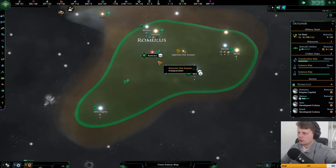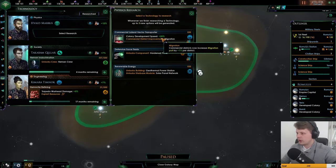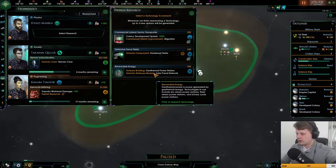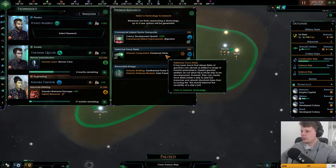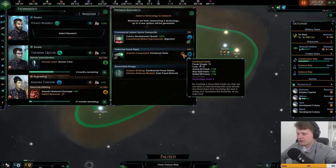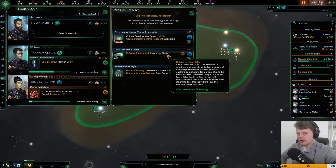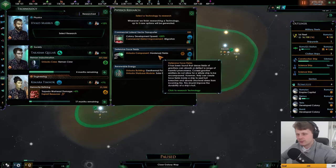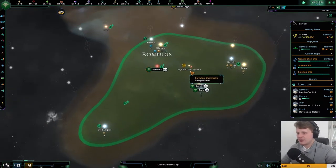Maybe we should go colonizing first. So there's the components: colony development speed plus 25%, hardening fields, geometrical power station. So we want to go economy, or we want to go towards having shields. We know that our enemy might not have any way of defeating shields, so we'll go hardening fields. I want to go defensive first.